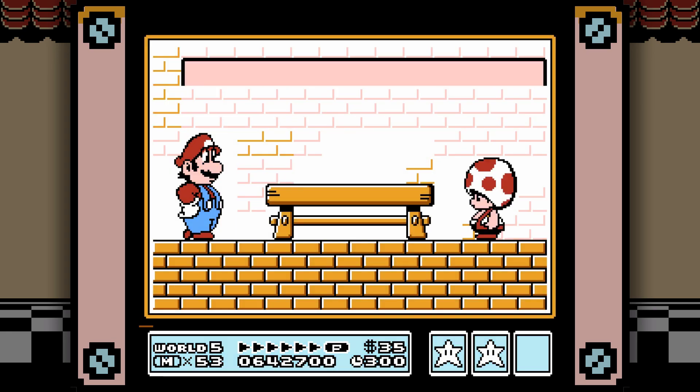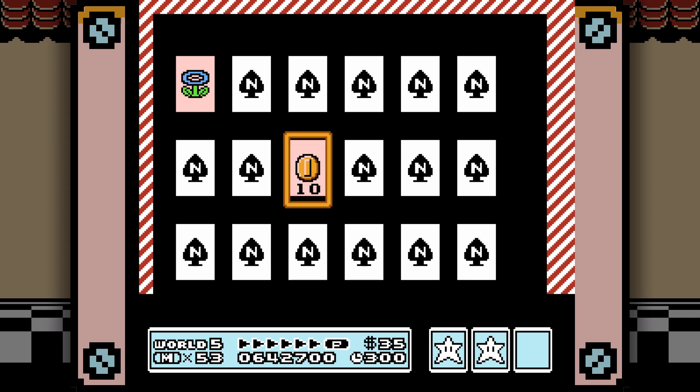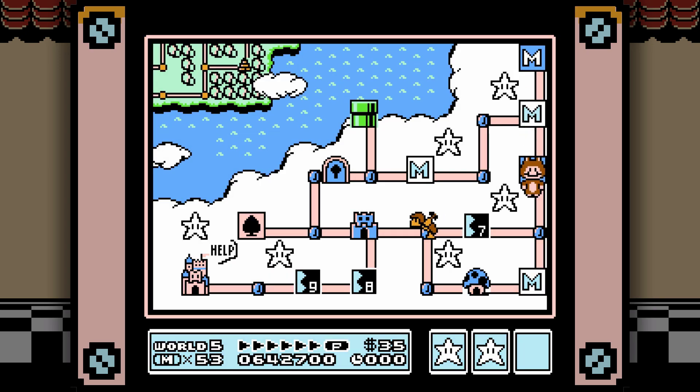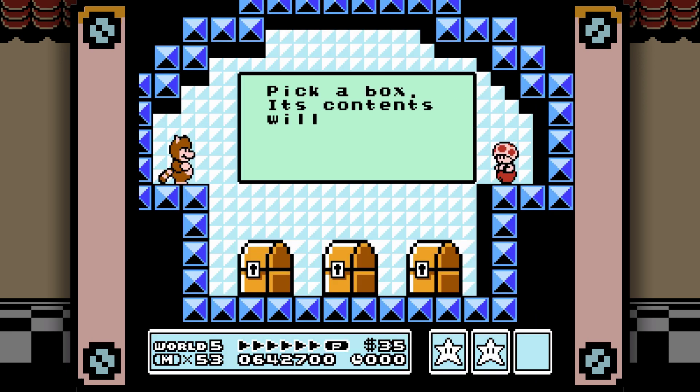I do find myself wondering at this point — this LP is 8 videos long, and I'm getting a little ahead of myself — but I do wonder if it would have been like a solid video or so shorter if I hadn't gone for every spade panel I see. I think I avoid a few in World 7 as well. I just like seeing the map get cleared out.